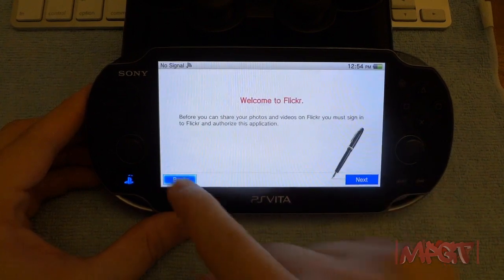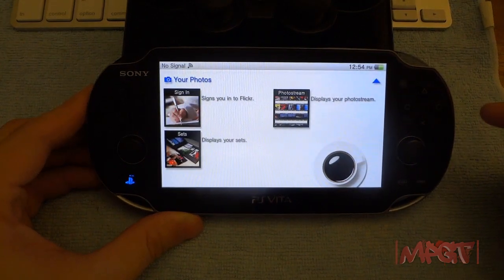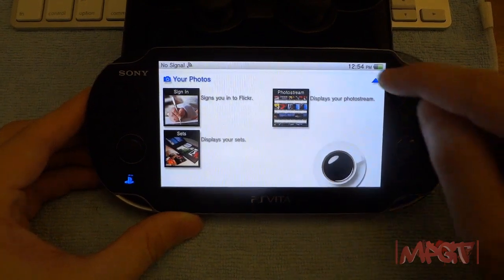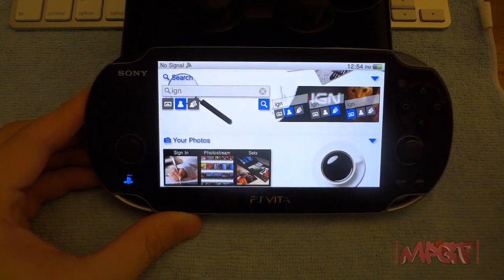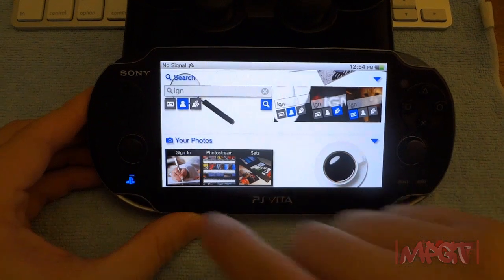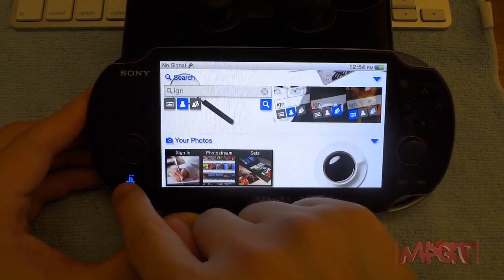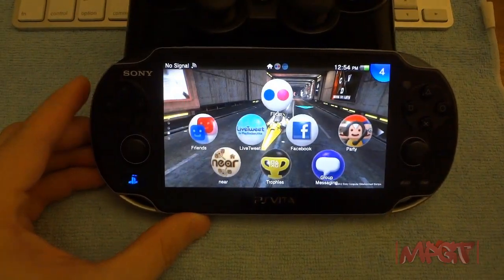I don't have a Flickr account, but there you go — that is the Flickr app on the PlayStation Vita. It looks pretty nice, to be honest. It looks better than the Facebook app, but my favorite app on here is the Twitter app. I think that's my favorite Twitter app for any platform — it looks very good, it runs really good. The only thing it doesn't have is the YouTube part, but when you click on pictures they show up.